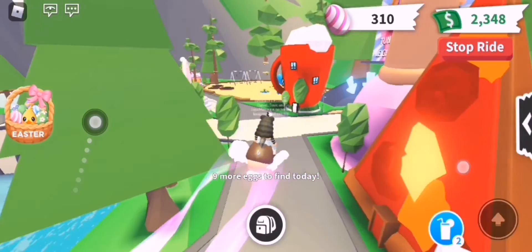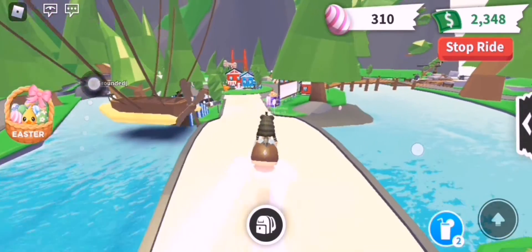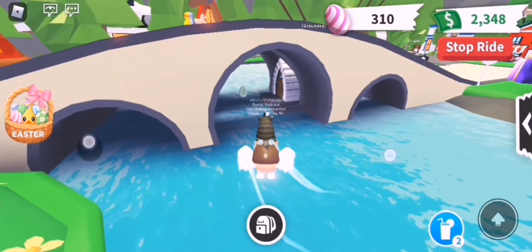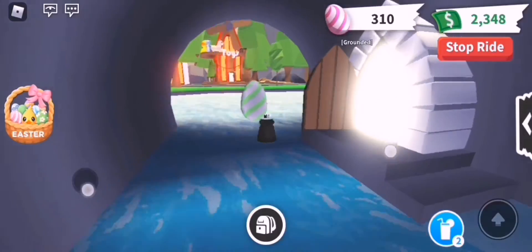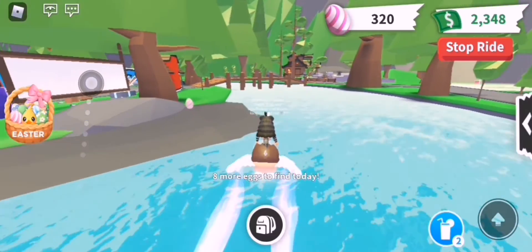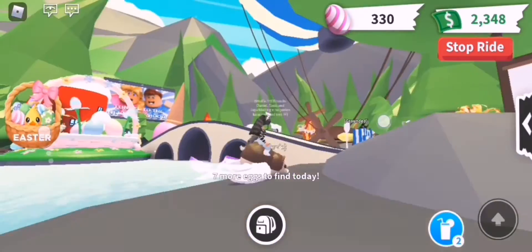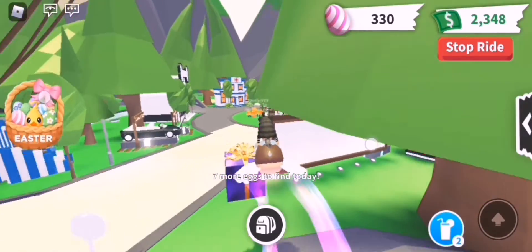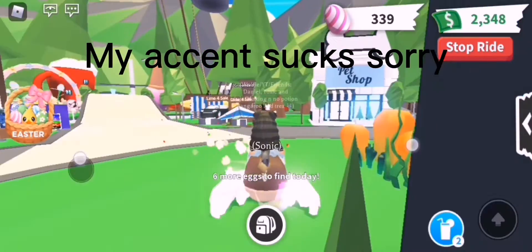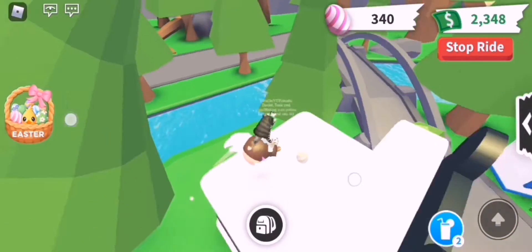Now we're gonna go to the middle main area. Under this bridge in front of the neon cave there's gonna be an Easter egg — get it. Eight more eggs to find. There's another Easter egg right here — seven more to go. Let's go to the middle where there's gonna be an egg right there. Another one is behind the pet shop on the roof — you can see it.